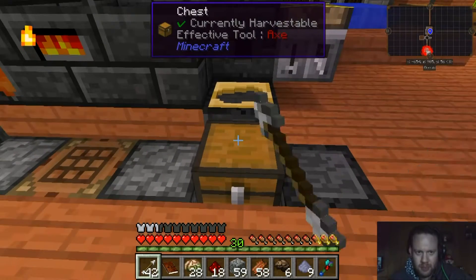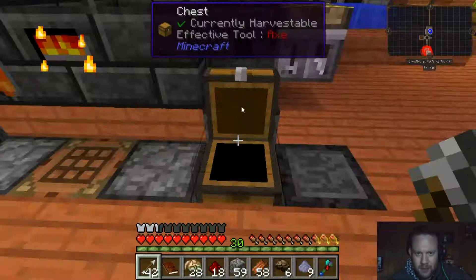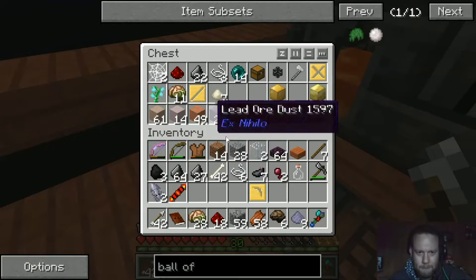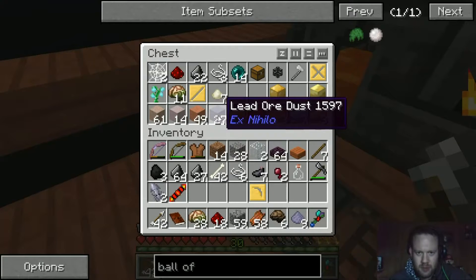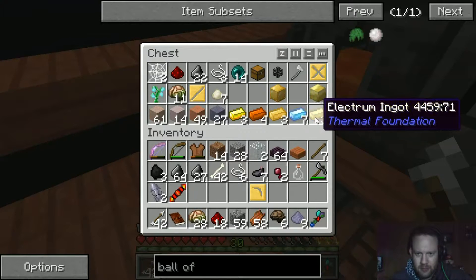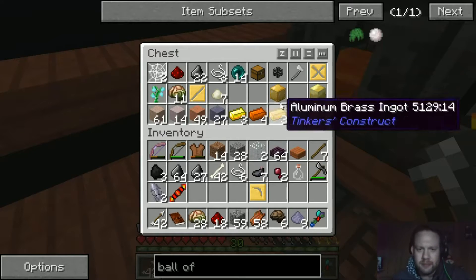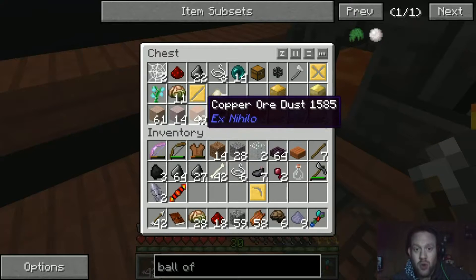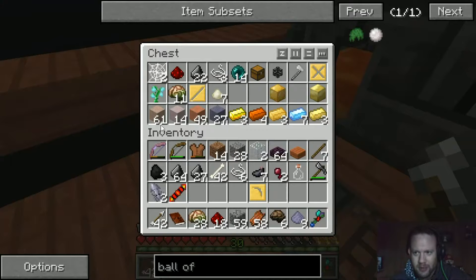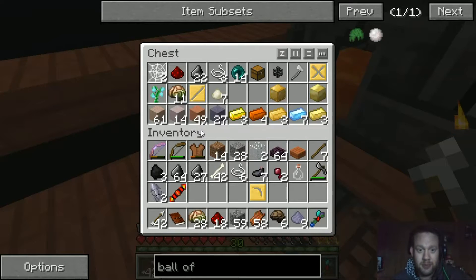I do need to make myself a pickaxe because I managed to lose the one that I had. So, what kind of metal do we want to make it out of? Copper, lead — lead might be good. I can't get the shiny metals to pour out for some odd reason, and there may be something that I'm missing there. If you know why I can't get my shiny metals to pour out, let me know in the comments below.